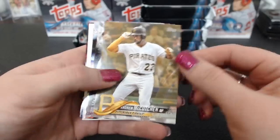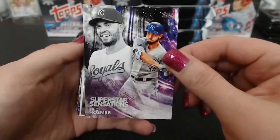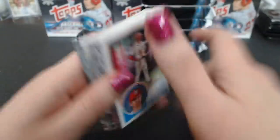Legends Cal Ripken. A gold McCutcheon. UCCF. Superstar Sensation Hosmer. A Rainbow Foil Cruz. And a Trea Turner '83.